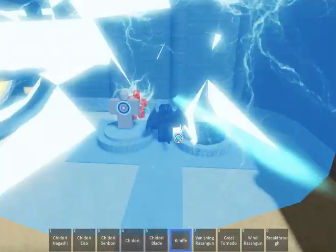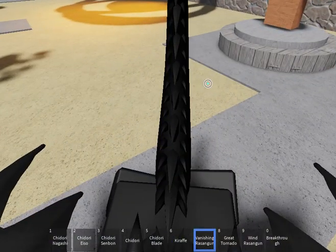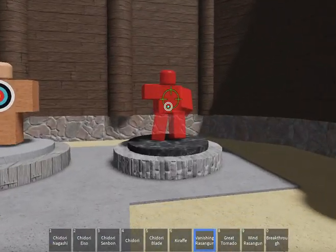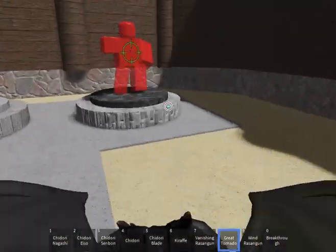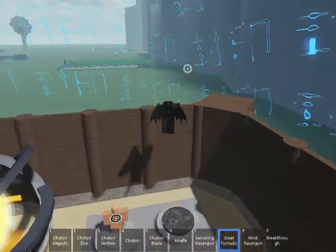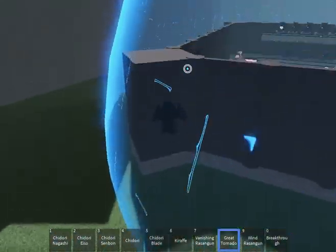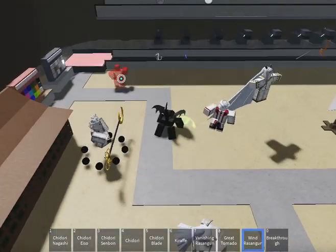Tropeh — it's just dead. Vanishing Rasengan. Can't see — where'd it go? We have Great Tornado. Where'd the dummy go? Oh, he's all the way over here. Wind Rasengan.